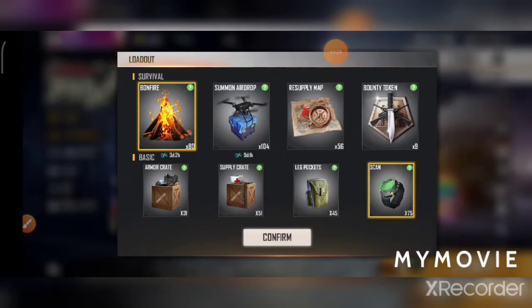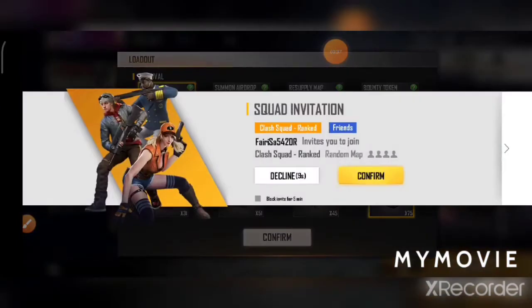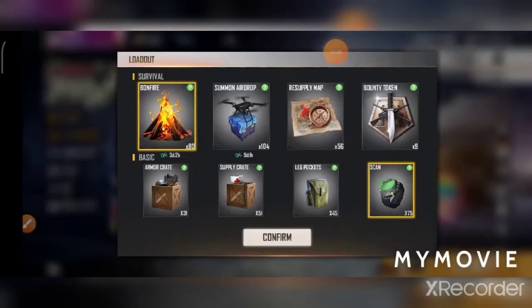First, the bonfire. If you don't have a med kit or any health, you can use the bonfire to increase your health.